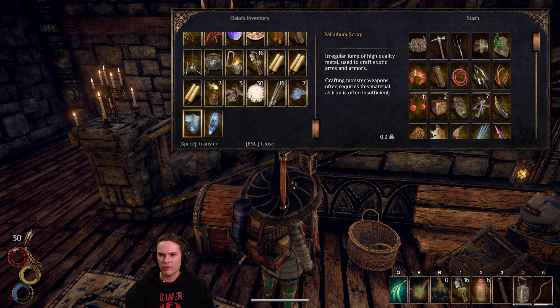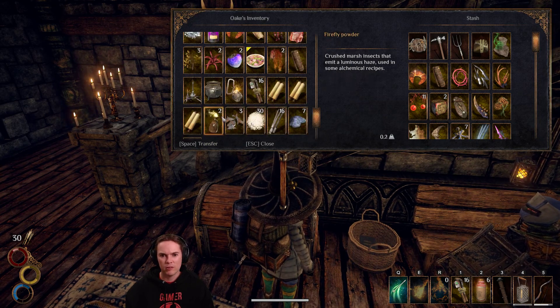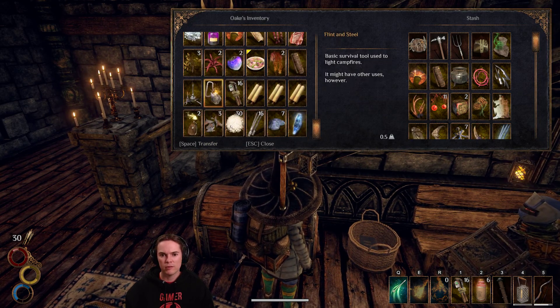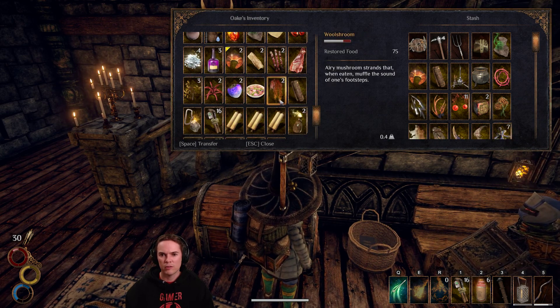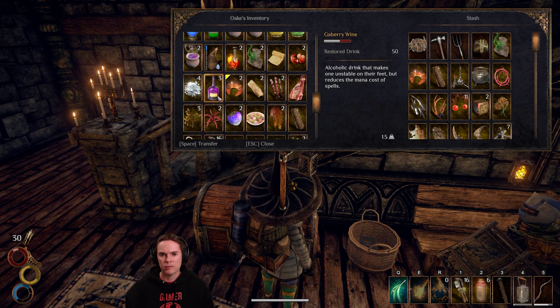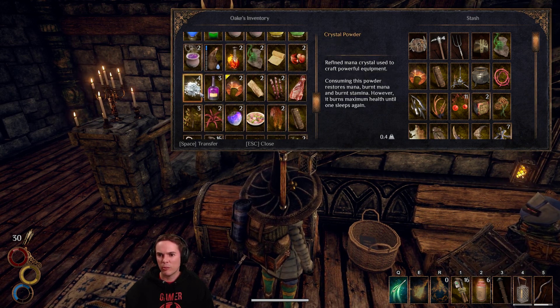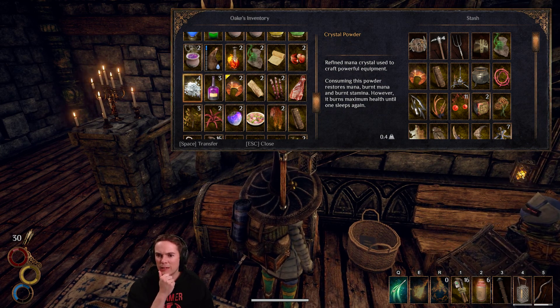What's this stuff — palladium scrap and a small sapphire, I'll keep that out. The palladium scrap is also a crafting material. Crystal powder — what's this do? Consuming it restores mana, burnt mana, and burnt stamina.